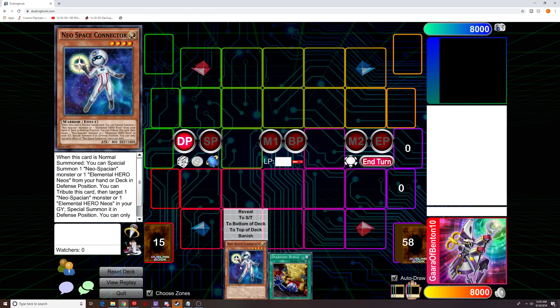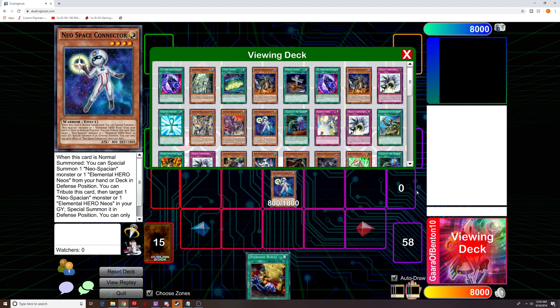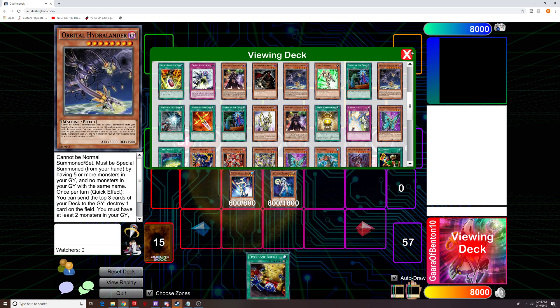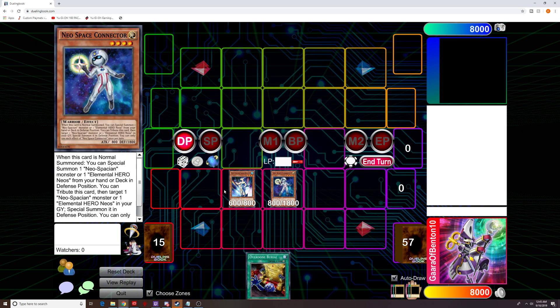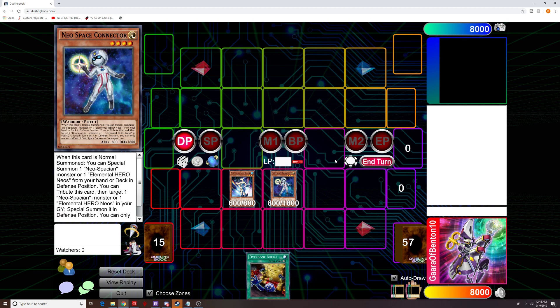This combo is a little more complicated, but we go ahead and normal summon our Neospace Connector. Then we activate Connector's effect, which will special summon out Aquadolfin. At this point, if we suspect our opponent has a card that is lower than 800 attack, we can discard another card in our hand — because we have four other cards in hand at this point — and then look at their hand, which I always recommend. It's only 500 life points unless you're about to go into time, but I digress.